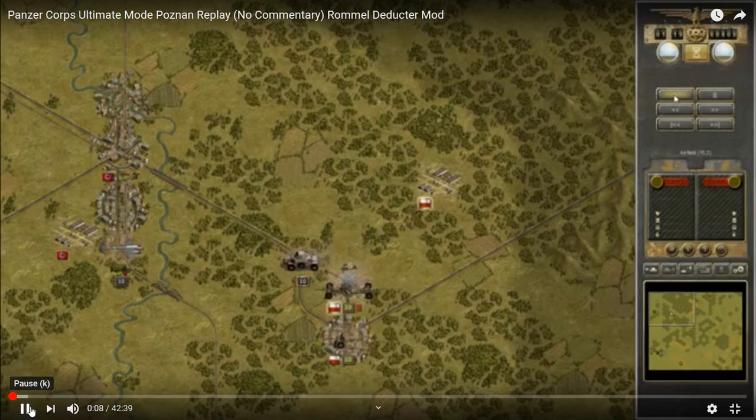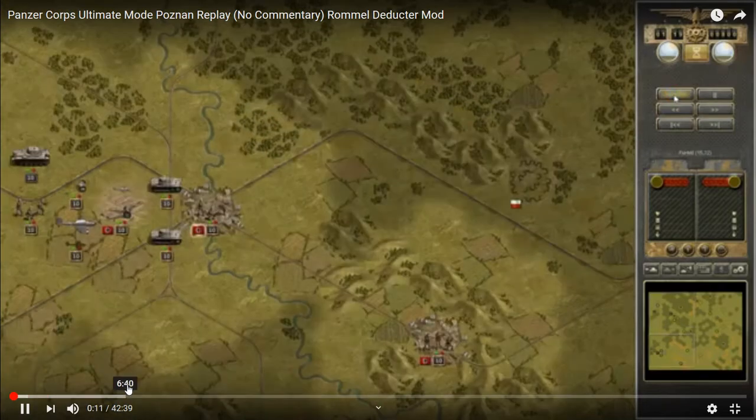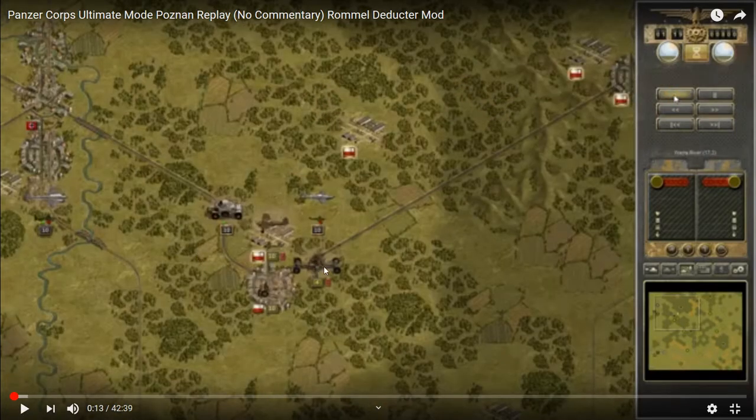The opening moves are very similar. My scout hit this back — that's very important to my plan — that way you can grab the airfield. This fighter has no fuel so I damage it and it runs away. I actually played this with the base game on my iPad, and I discovered this is the only time I will ever say this: defeating the Poznan scenario is substantially easier with Deductor's mod than in the base game in ultimate mode.